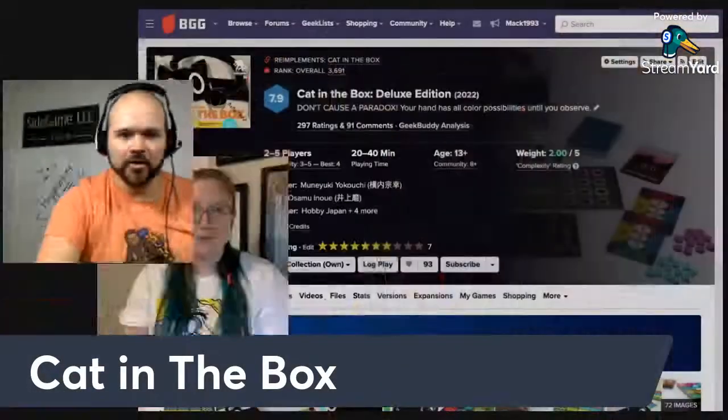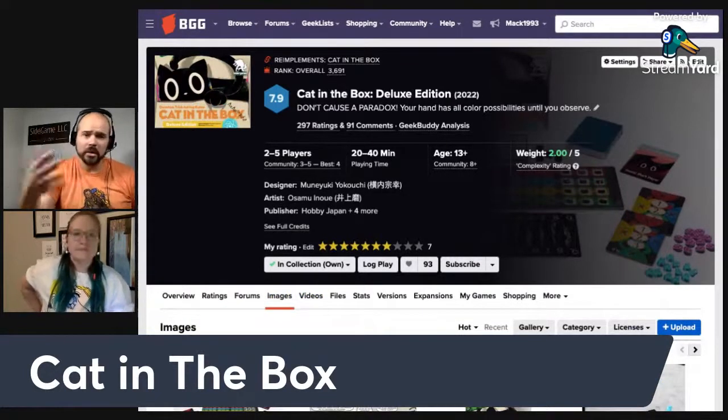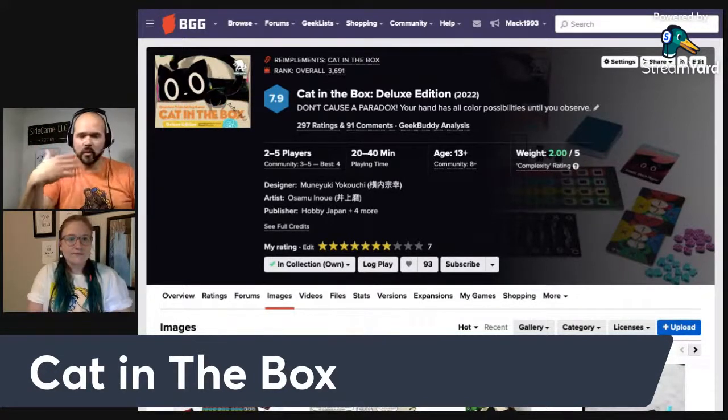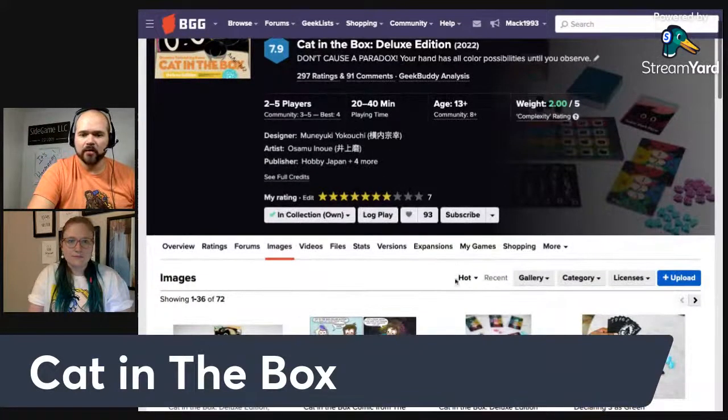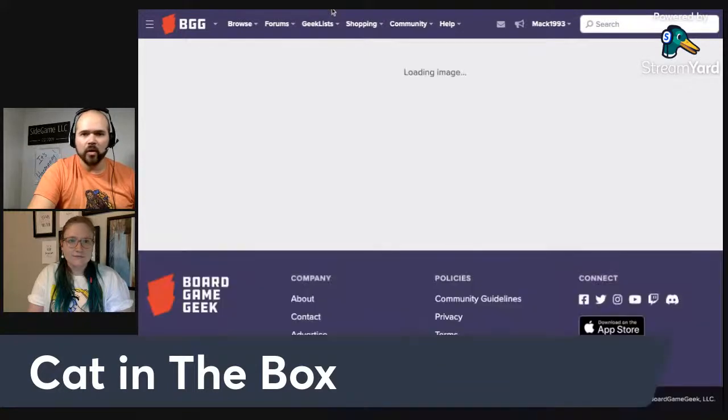That brings us to our second game, Cat in the Box, which was super hot to get at Gen Con and is on the thumbnail. This is a trick-taking game that really benefits if you already know how to play one, but you can definitely run through practice games first. Normally in trick-taking you play colored suits and win tricks by playing the highest number. Playing out of suit gets rid of suboptimal cards, and there's a trump suit that wins automatically with the highest trump played.